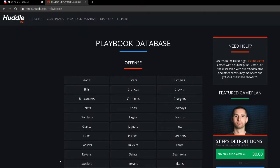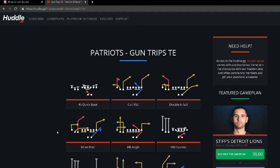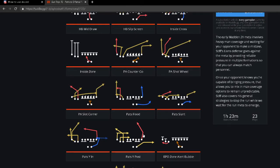Number two on my list for the top five playbooks in Madden 21 is the New England Patriots offensive playbook. It can pretty much do everything, and it has one of the most dominant formations in Madden 21 — the Trips Tight End. The Patriots' Gun Trips Tight End is really effective: PA Counter Go, PA Shot Wheel, great crossing routes, HB Angle, Pats Wide Post with a very effective tight end route you can smart route on the back side.